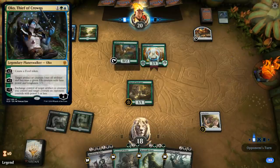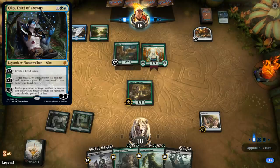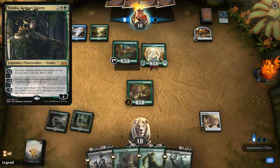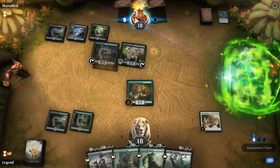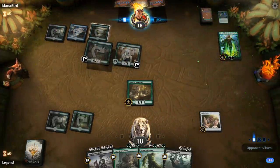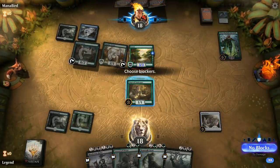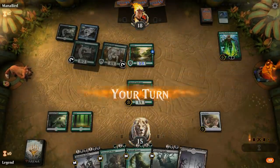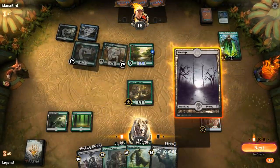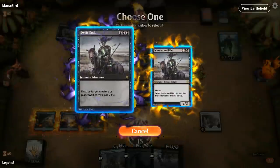Opponent could play an Oko — looks like a Sultai build. Hopefully no Vraska to destroy my Clover. Opponent plays turn three Nissa, which is pretty effective. I do have a Murderous Rider, and if I find a black source I'm not going to mess around — just kill Nissa and the land while we can.